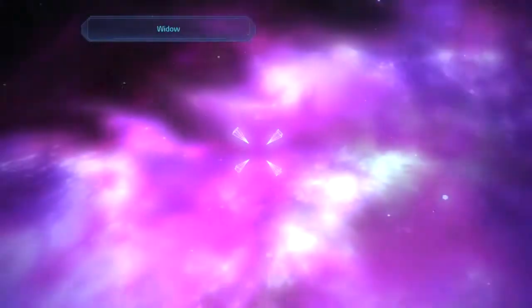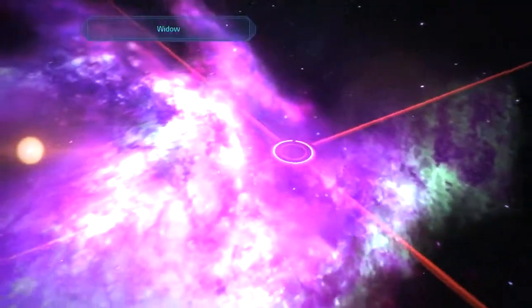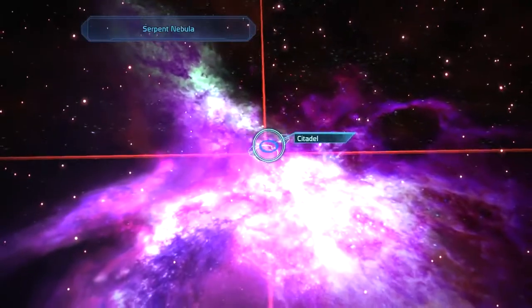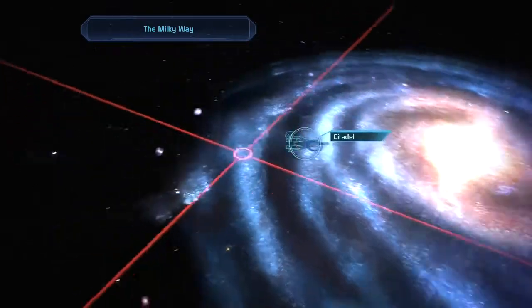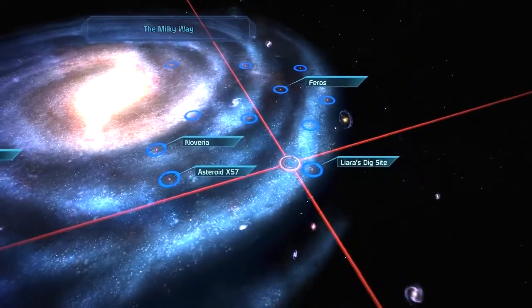Zoom out, Citadel. How did I move this thing? Right, that's how. So now we're in Serpent Nebula, and we're in the Milky Way. This map is just so nice in some way.